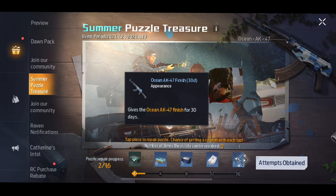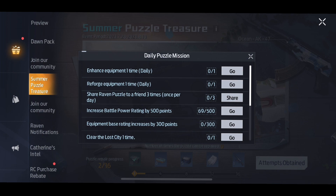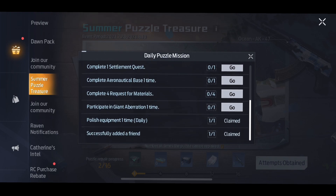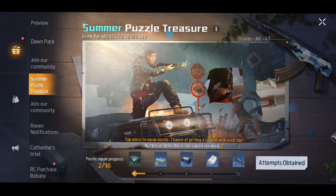You can click 'attempts obtained' and it'll tell you what you need. If this video was helpful at all and you guys are going to be grabbing these weapon skins, drop it in the comments below. Don't forget to smash that like button and subscribe — we're really close to 500 subscribers. Thank you guys so much for the support, I love you guys and I'll see you in the next one.